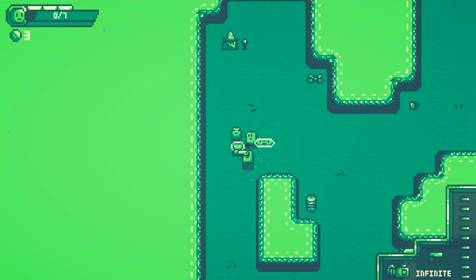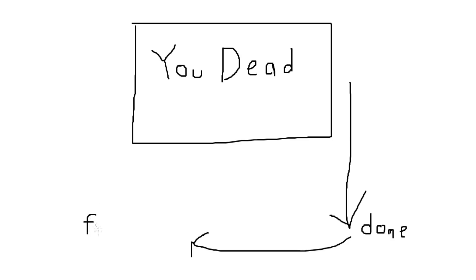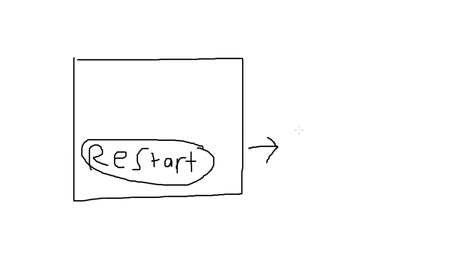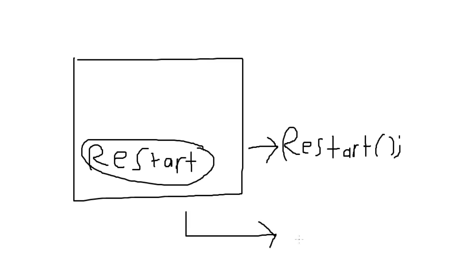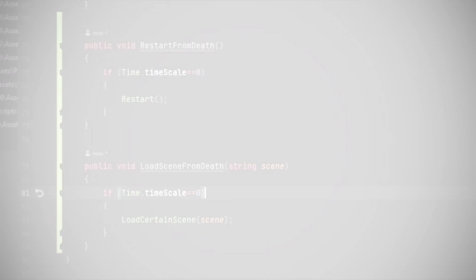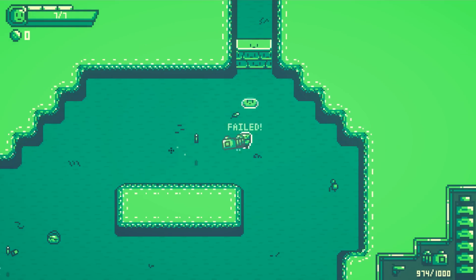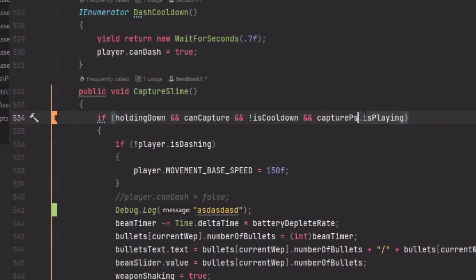With that fixed, I also noticed that sometimes upon dying and hitting the restart button, the scene transition would bug out and not work. Essentially, the player could press the restart button before the death screen finished animating down, forcing the game to freeze. The fix was simply checking that timescale was 0 before allowing the player to restart. For the next bug, another playtester noticed that if the player failed a capture and continued to hold down the mouse, they could still continue to lose battery ammo — also just a simple one-line if-statement fix.